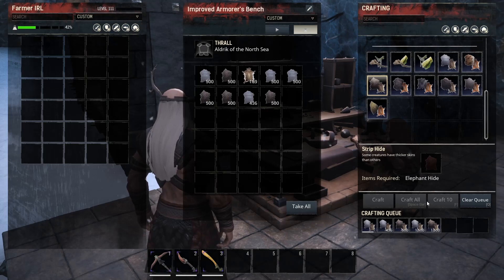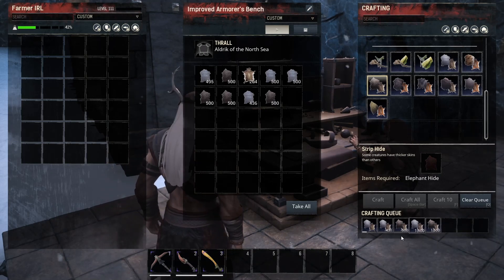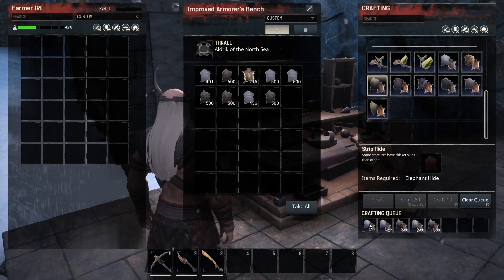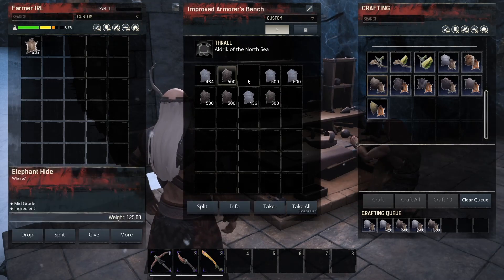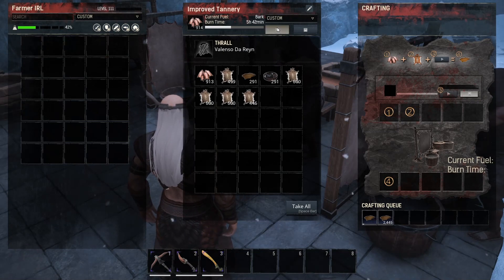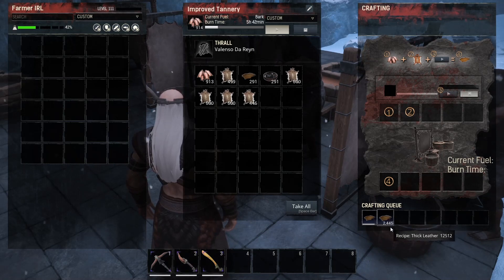It's also advisable to get a couple of armourer's benches with a good thrall if you can, because it's going to take a while to process all the hides we've just gathered. If you go back and do another run you're going to be overwhelmed, so one or two armourer's benches would be ideal. Once you've got a load of thick leathers, simply fill up your improved tanneries with all the thick hides and they'll tick away producing tar.